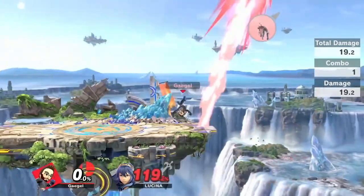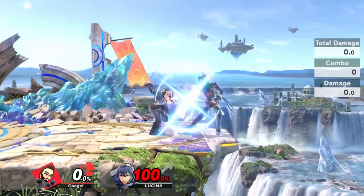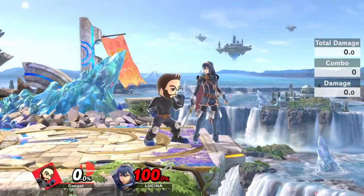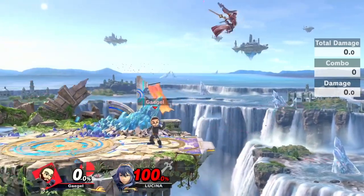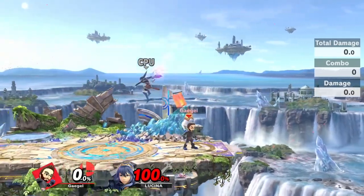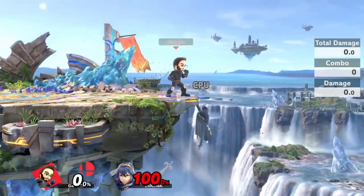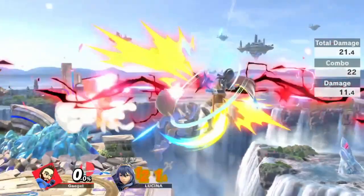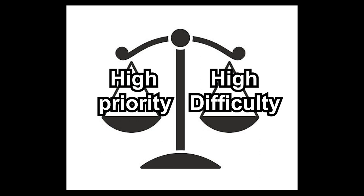Before we start, there is one more very important thing you need to know about get up options: not all options are equally good objectively. While all of them are punishable by reads, some are way safer than others in general. Get up attack would be one of the weaker ones, simply because it has 30 vulnerable frames compared to neutral get up's one vulnerable frame before you can shield. Ledge jump on the other hand is widely said to be the definitive best option, as you can choose any follow-up you want — like attacking, air dodging, double jumping, etc. — just two frames after your invincibility ends. It is impossible to react to ledge jump even if you know it's coming, as long as they mix up their timing. Every other option can be reacted to.